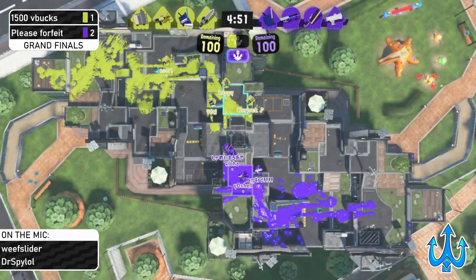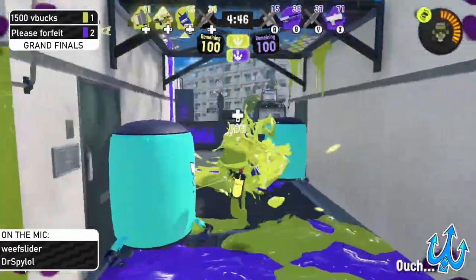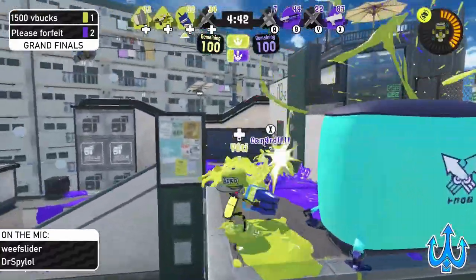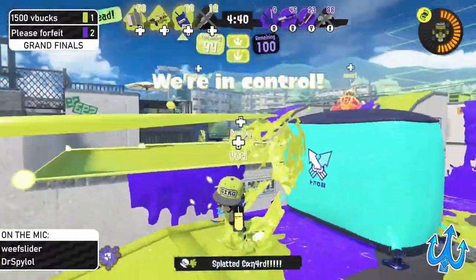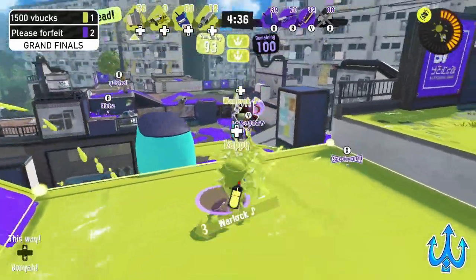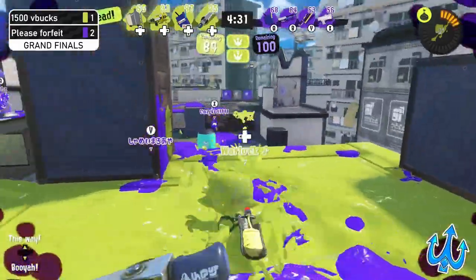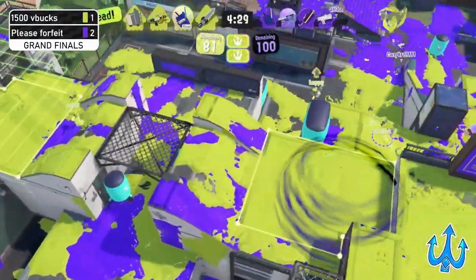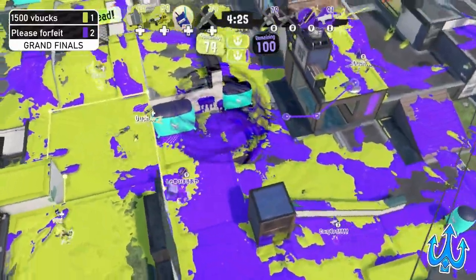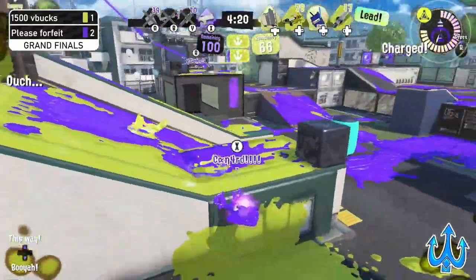We see the Tri-Neo-Bow, which is a really strong weapon in general on this map — the main weapon is really strong, especially with the ledges. Tri-Neo-Bow is a weapon that is kind of implemented into competitive play because it has a really good niche: it's aggressive, puts out a lot of kills, and doesn't get punished that much because it has the Tacticooler. Double Fizzy is always a good thing — you never have too many Fizzy Bombs.